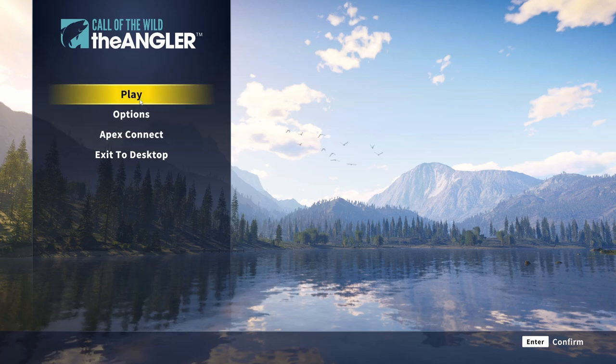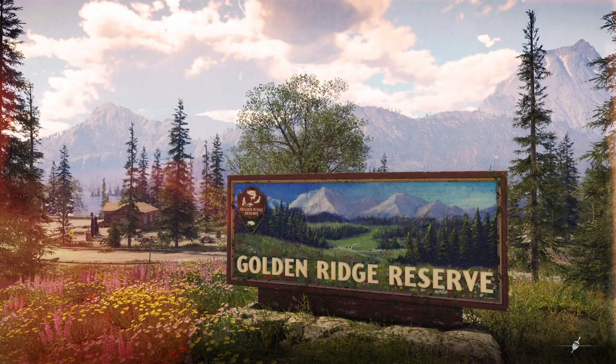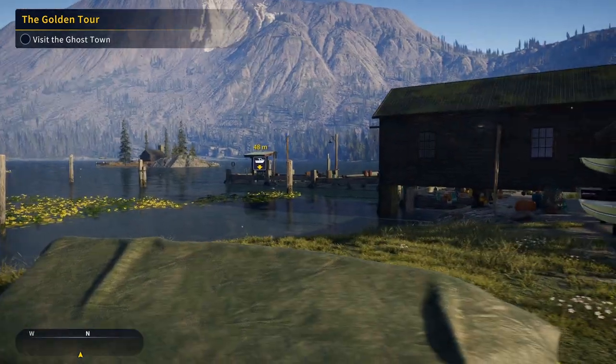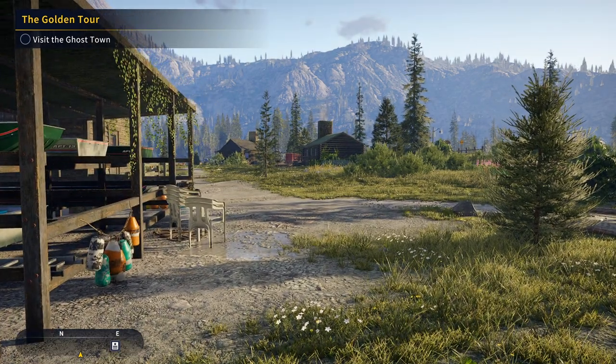To start this adventure, we're going to head over to the only reserve available at launch, which is the Golden Ridge Reserve. It has 12 fish species and it is absolutely beautiful — it actually reminds me of Silver Ridge Peaks from The Hunter: Call of the Wild. Look at the mountains and the trees; it really resembles Silver Ridge Peaks.